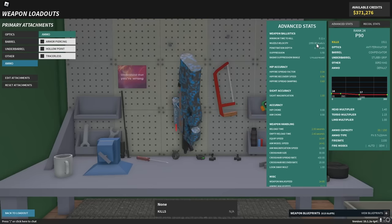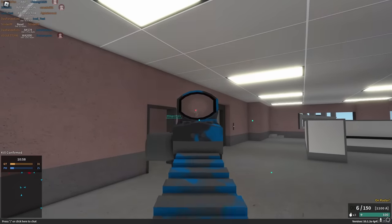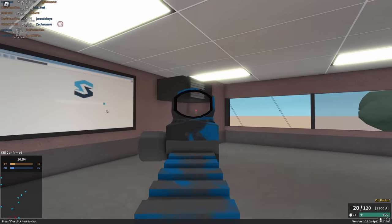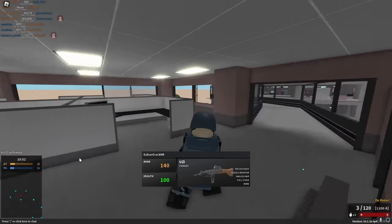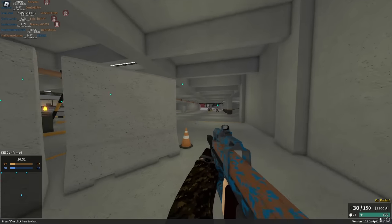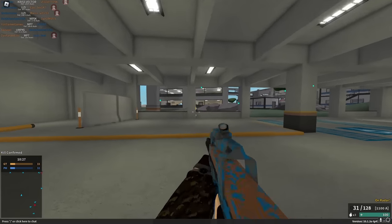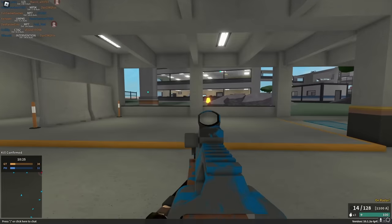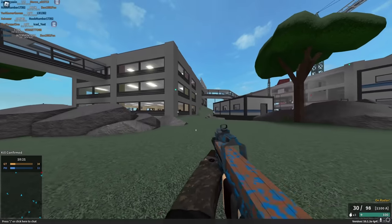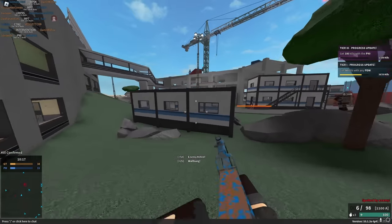Next gun is the P90. It does 24 damage with a torso multi, can still four-hit down to 17, and has 2350 muzzle velocity. It has a recoil pattern now and 1100 RPM — pretty sure it didn't used to have 1100 RPM. The recoil pattern is manageable and can be made almost non-existent, and the velocity and penetration are still really good. Overall this is definitely a P90 buff.